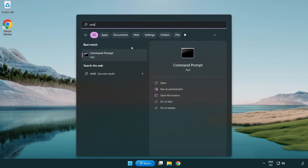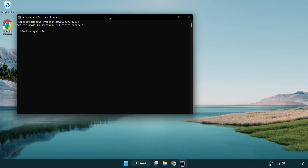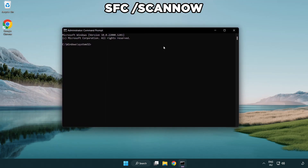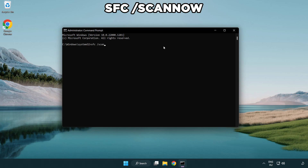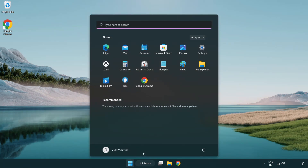Right-click and Run as Administrator. Type SFC /scannow and wait for it to complete. After completed, close the window and restart your PC.